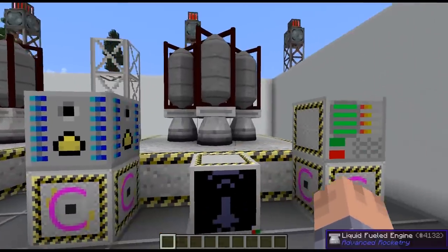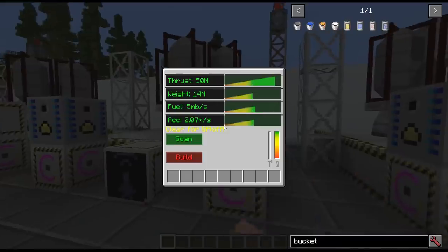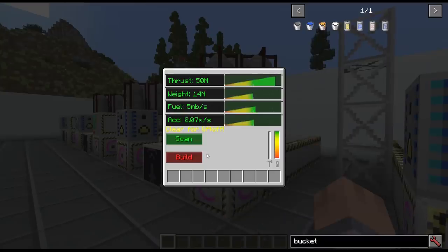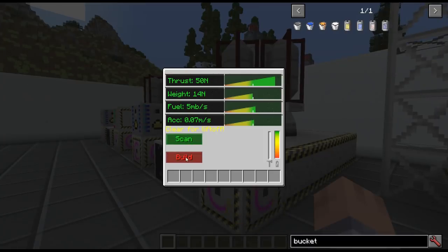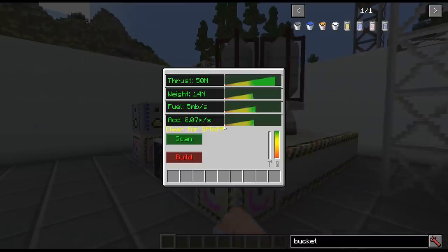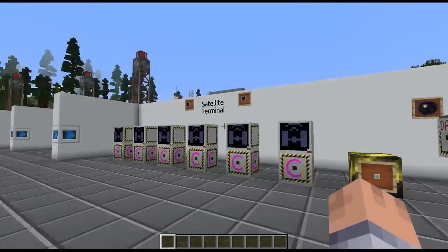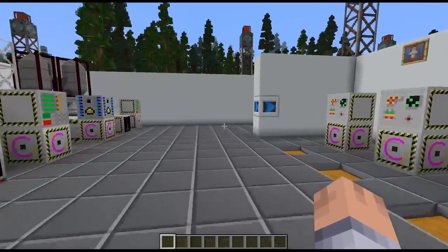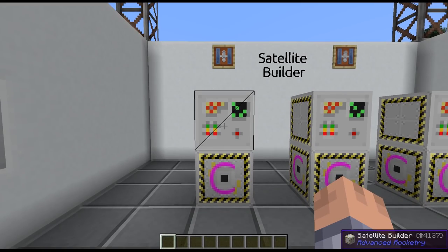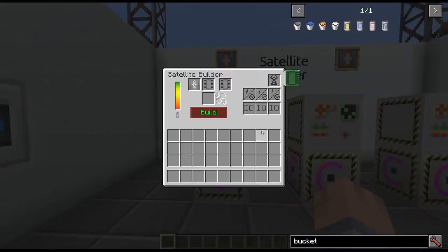Let's go ahead and build all of these here real quick so they're ready. I know they all work because I've tested this quite a bit. This part of Advanced Rocketry actually took me the longest to figure out because the GUI has changed a bit — how you make the satellites, the astrobody data processor, and the observatories all changed a bit and it was really hard to figure out. What you need to make is a satellite builder, and I made three different ones here — you only need one of course.